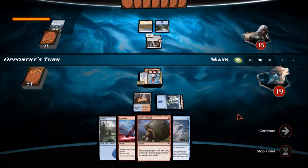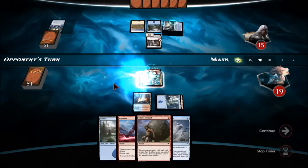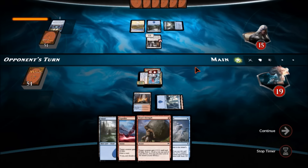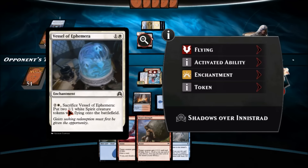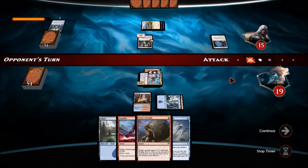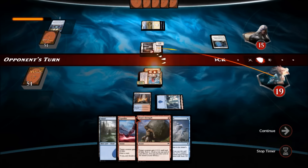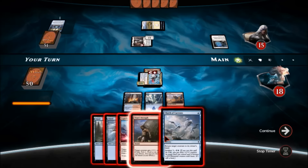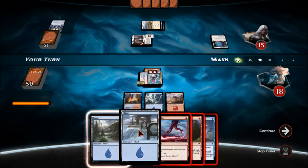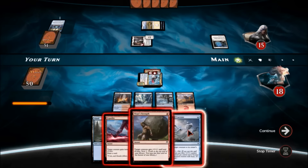That's going to keep my guide tapped — that's fine. I need to draw into one of my critters. That enchantment puts two 1-1 white flyers. I'll just swing for one — I need a creature. I need to draw something I can play. An Expedite — come on baby! That is not what I wanted to see. Oh well — that ruins the temple. I'm not going to play any of those, so we'll just pass the turn.